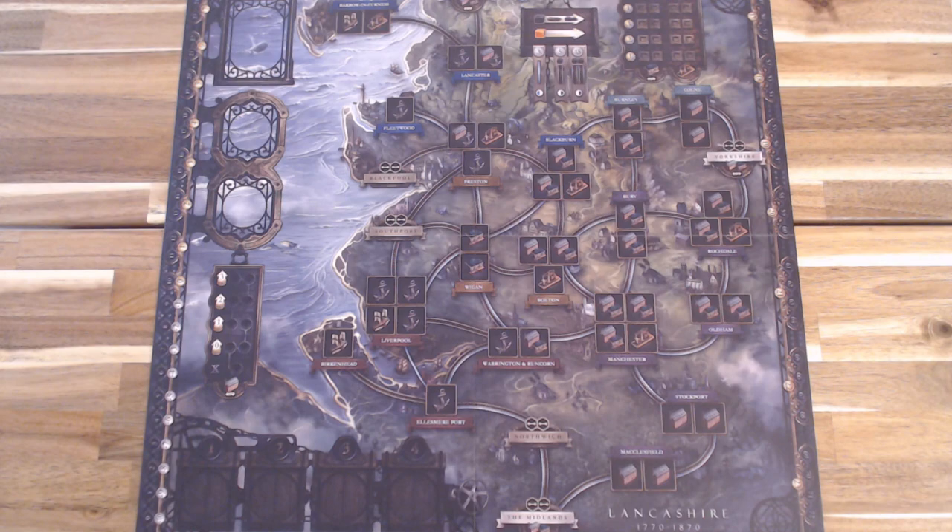Before we begin, let's take a look at all the different components that are going to come out during the course of play. Here we have the main play board — this side is for standard play. In the upper left corner is the draw pile where you'll place all location and industry cards. Below that is for the distant cotton market tiles and its discard pile. Below that is the value of the distant cotton market and how much income you get for selling to it. The very bottom left is the turn order, and in the upper right are the coal and iron markets, plus the cost to build canals and rails in the rail era.